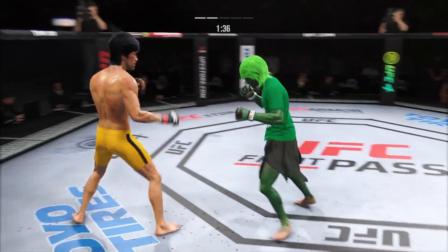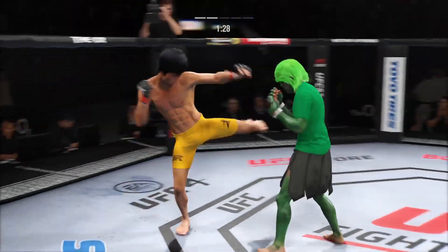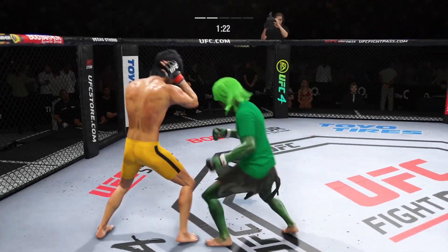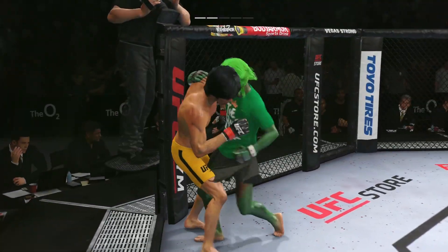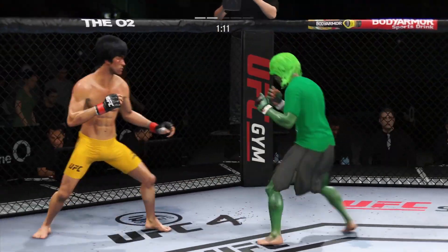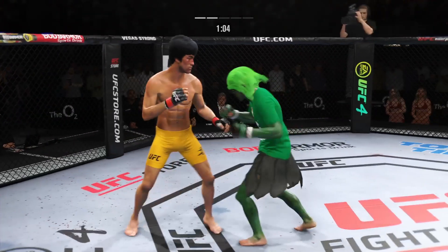Big left hook coming — it's blocked. He lands another strike to the body, really starting to connect on a lot of shots to the midsection. These will take their toll as this fight goes into the latter rounds. What a punch. He landed that knee to the midsection — got to think his opponent's going to feel that one in the morning. He's going to continue to throw that strike because he knows his opponent can't take many of them.